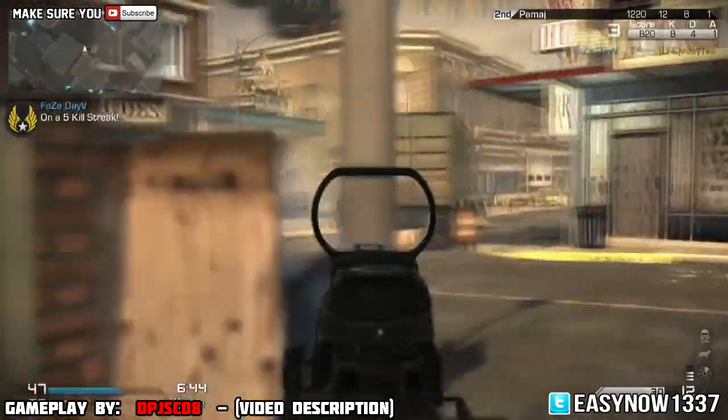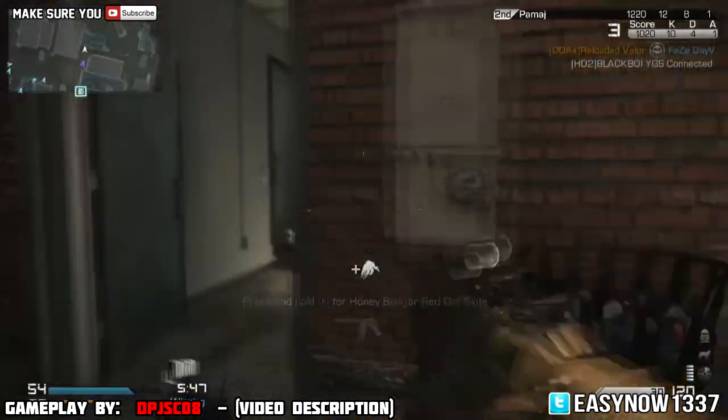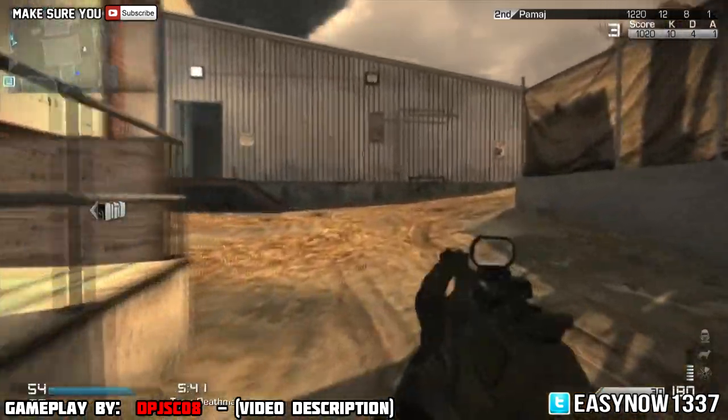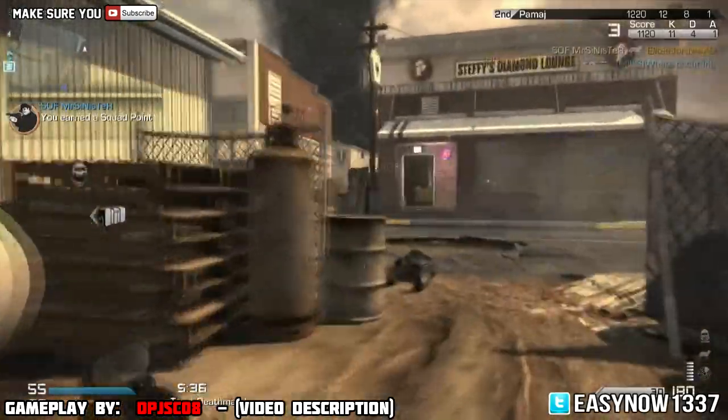So firstly let's get into the actual maps. The first one is Fog — now Fog obviously has a foggy environment and it's going to be harder to see, I reckon. If that is the case I don't think I will like this map at all if I ever decide to play the DLC, I mean I paid for it so I might just check it out and play it.